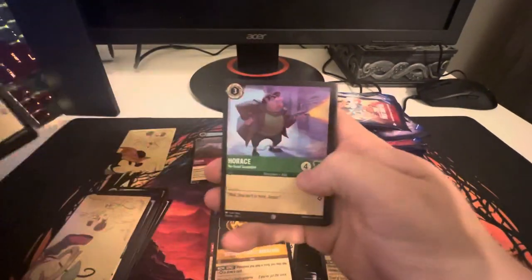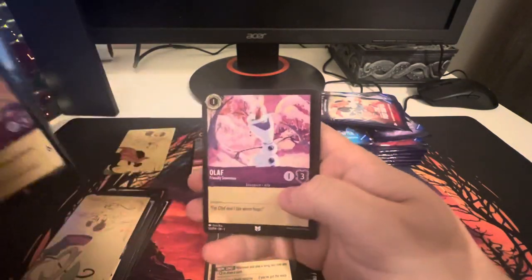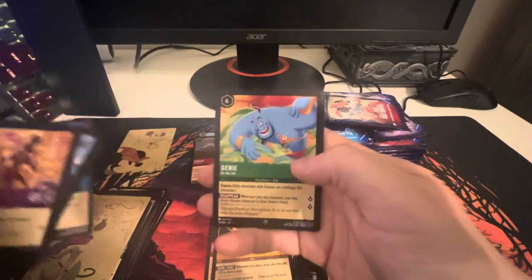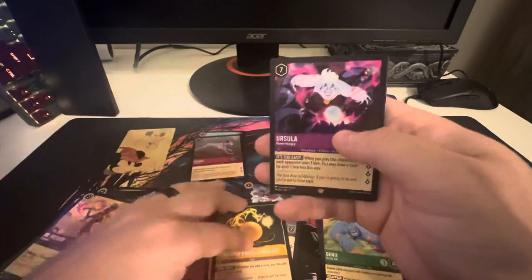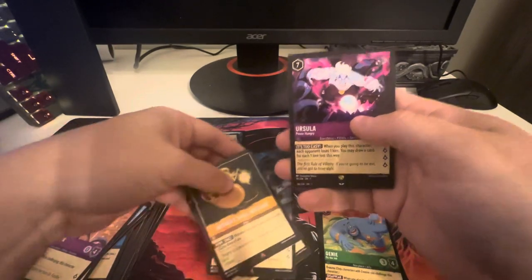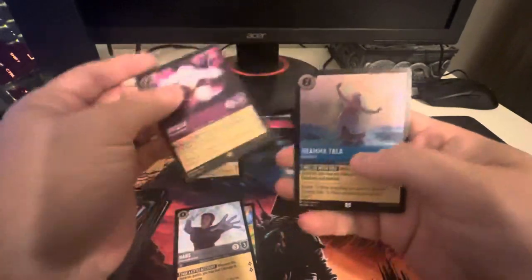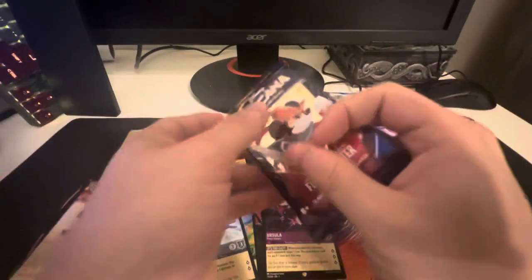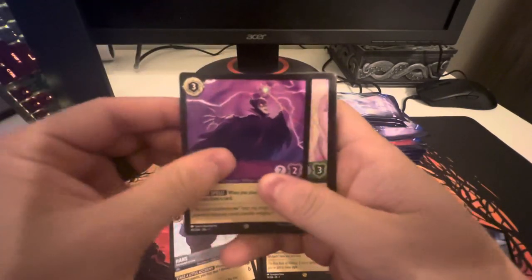Pack 3. We've got Dr. Facilier, Horace, Jasmine, Elsa, Control Your Temper, Kristoff, Olaf, Jumba Jookiba, One Jump Ahead. We've got Genie for our first rare, and then Ursula — looking nice. So there are a bunch of different rarities. These are mythic, these are more like uncommon. We've got Grandma Tala to end it off. Learn as we go — if I mess up any nomenclature, let me know. I want to know what I'm saying wrong so I can fix it.